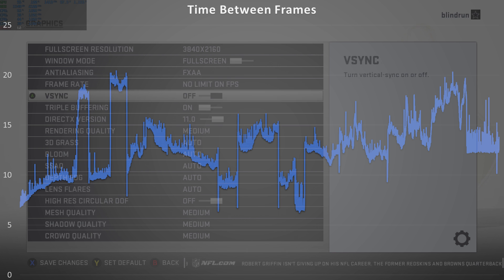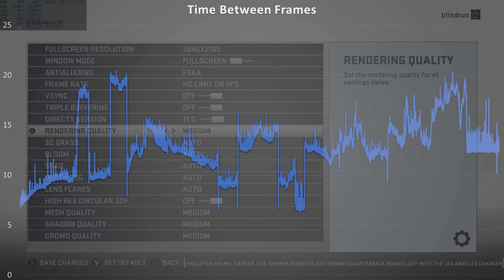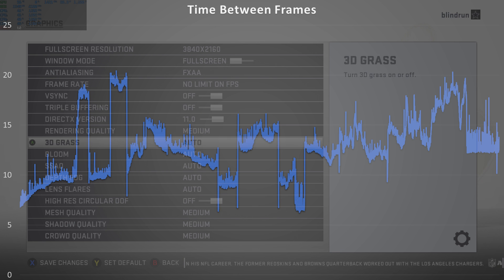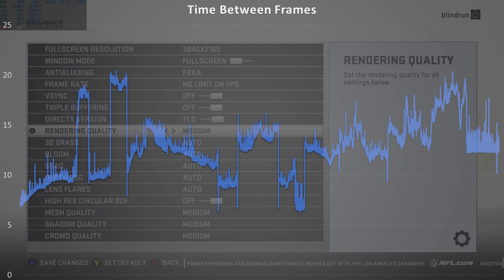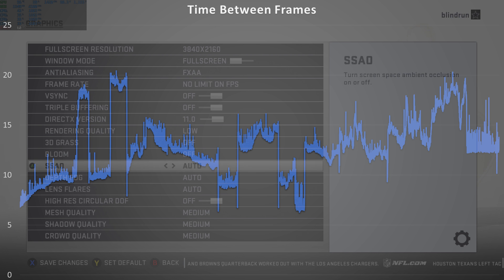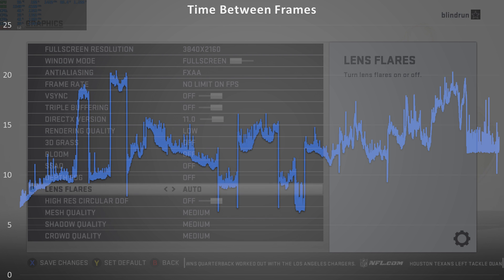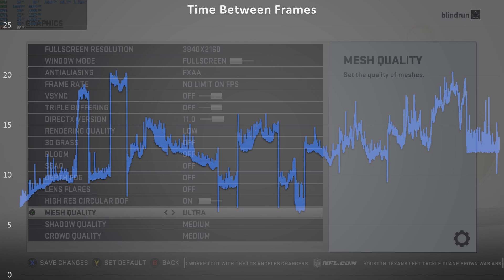In football, when a play is short, Madden goes into a little quick cut scene and then into the play-selection screen. During those sections of the game it has very, very poor frame rate performance, which you can see as large spikes on the chart. It gets a little better when you're actually running a play, and I thought it would be interesting to point that out.